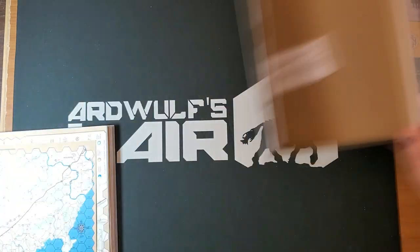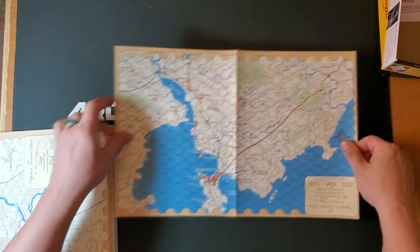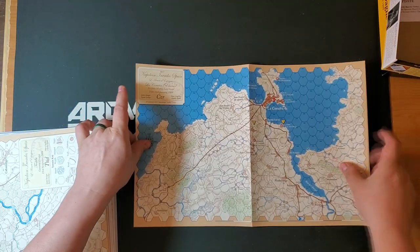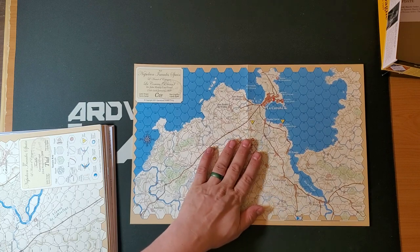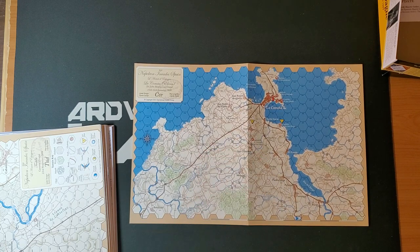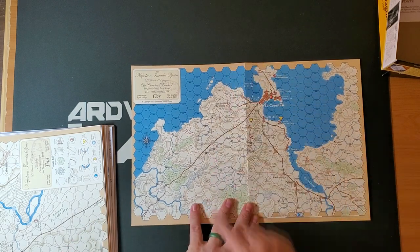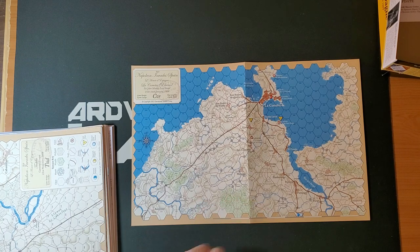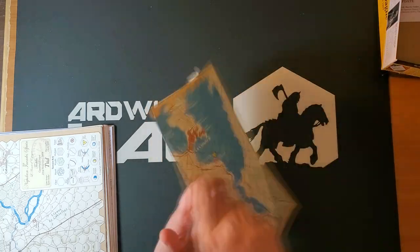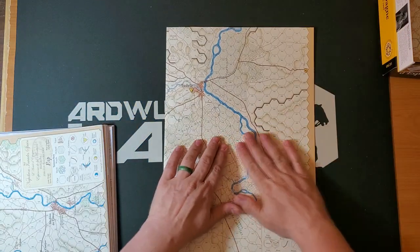We will see when we look at the scenario book how much is actually included, because the scenario book tends to include more than just that. Here is the La Coruña map. This is, of course, a very famous battle — one of the early-ish battles of the Peninsular War from 1809 — in which a British force is attempting to evacuate and a French force is attempting to stop that. Sir John Moore, who is the British commander, ends up sacrificing his own life to ensure that the British can withdraw safely.